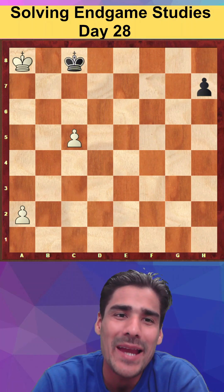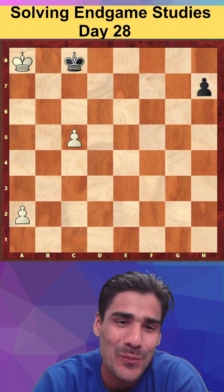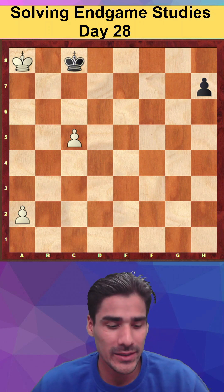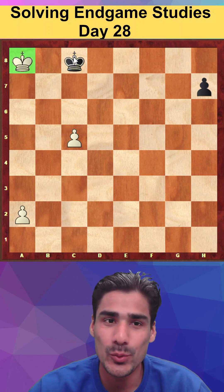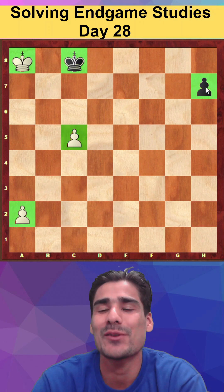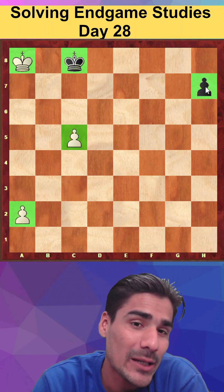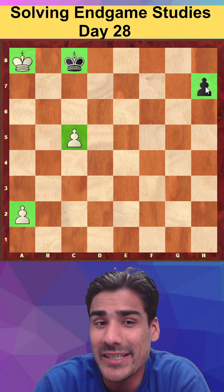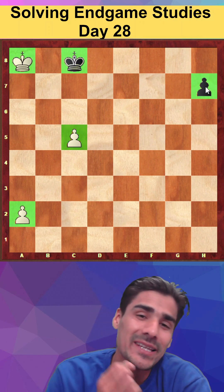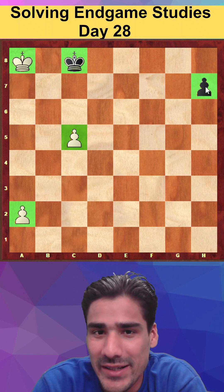Hello guys, welcome back. Today is Day 28 study and we are looking at pawn endgames. In this position we can see just two kings and three pawns, but there is lots of calculation which you have to find here. This is not easy at all — you have to calculate all the variations very carefully, because if you miss just a single move, you will lose.